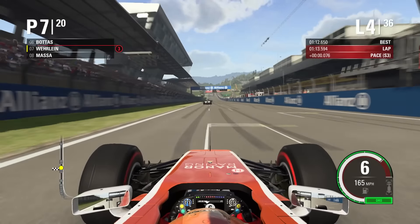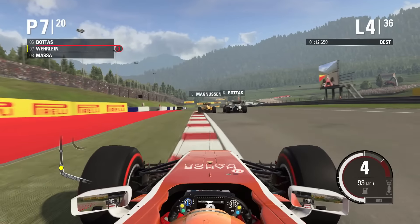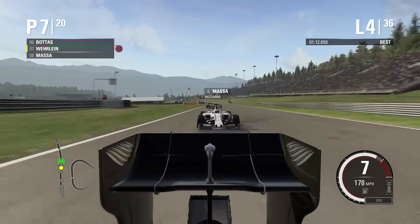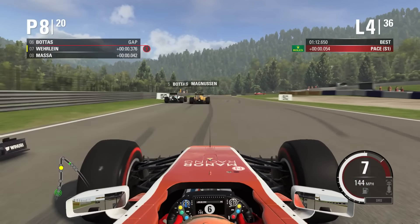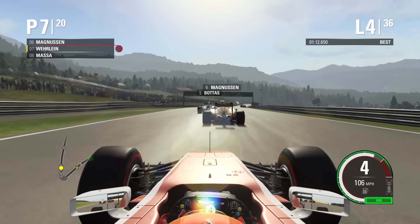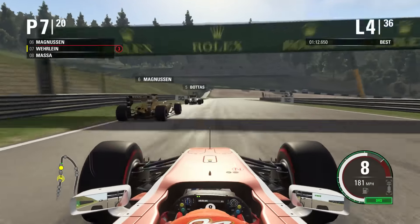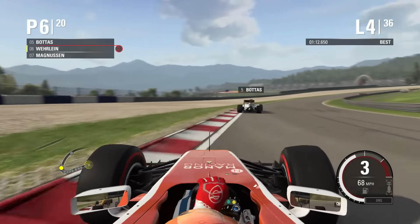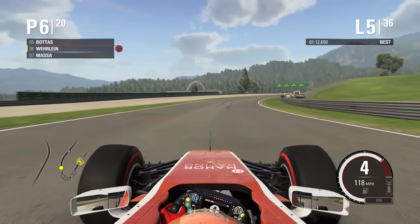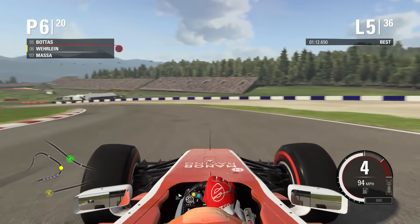On lap four we're only six tenths behind Bottas. He finally gets the move done on Magnussen thanks to straight-line speed in the Williams. Massa tries to go around the outside of us into turn two but can't get it done. Bottas is up to P5. We've got DRS on Magnussen — we dive the inside into turn three, get it done and move up to P6. But Magnussen makes contact with someone, possibly Massa, causing a pile-up — his great start has gone down the drain and he's dropped to the back.